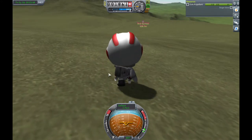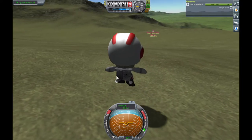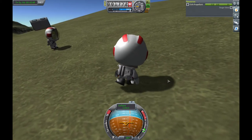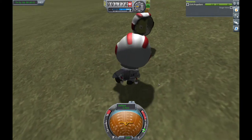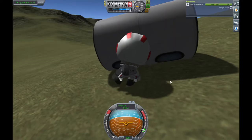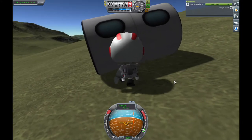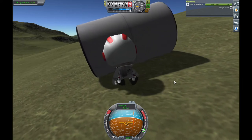Flight would like a visual inspection of the crew module. Roger. Approaching craft now. Rescue 1, what's Bob's status? Approaching Bob now. He appears to be in good condition, but he isn't responding. Roger. How's the ship? Doing the inspection now. We're detecting some rolling again. Is the craft on level ground?